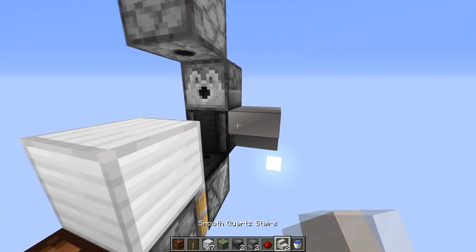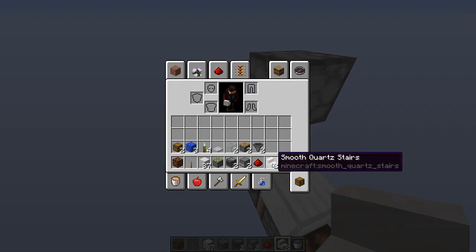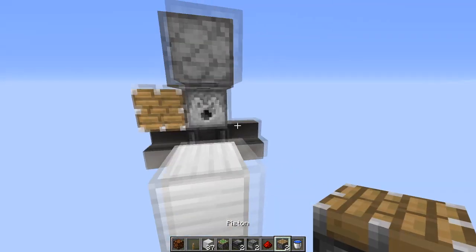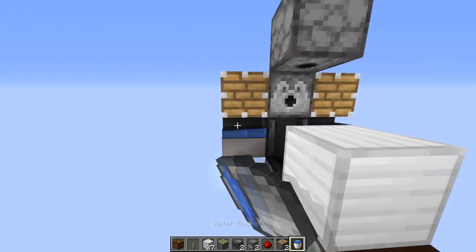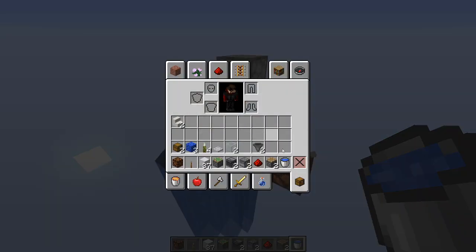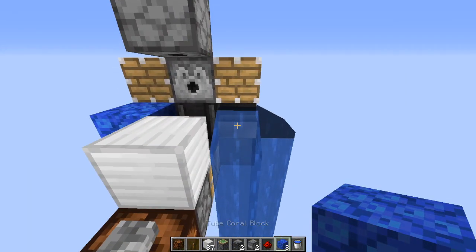Next step is to add the stairs right here. A piston coming out from it like so, and then you can add your water here and here. Your kelp blocks which will go here and here.